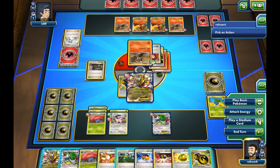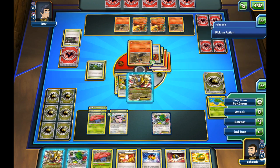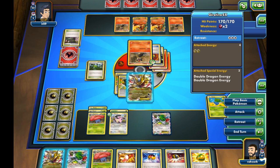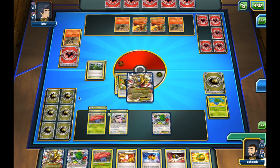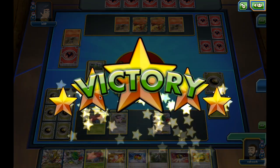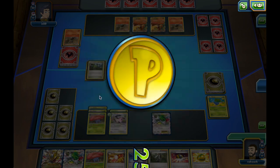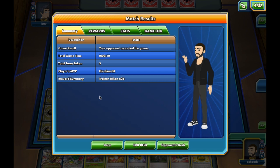We play the Stadium to trump his Stadium, play this Energy, and use Chaos Wheel. The opponent is going to be in a very bad place right now — he can't play most cards. He could only play Basic Energy, Pokemon, or Supporters, which he did not have because he didn't play one last turn. The opponent concedes. I guess that's the game.